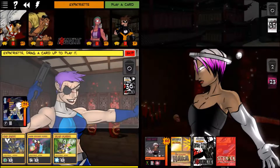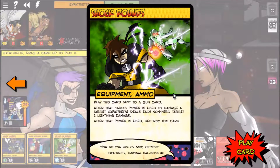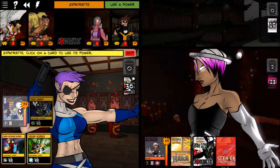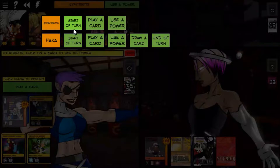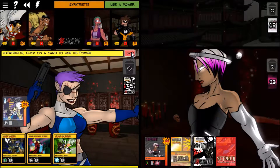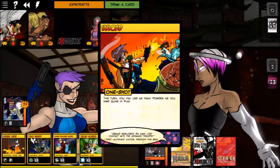Expatriate can play something — a Flak Jacket is the only option since the other cards are ammo and we don't have a weapon. Actually, let's just skip everything and draw two cards. She drew an Assault Rifle, very nice, and an Unload.